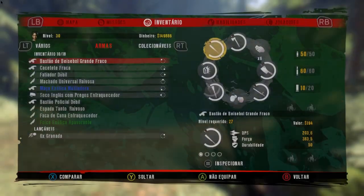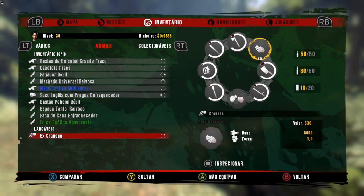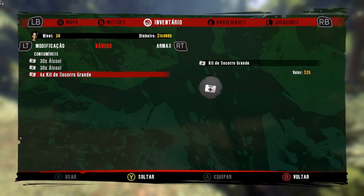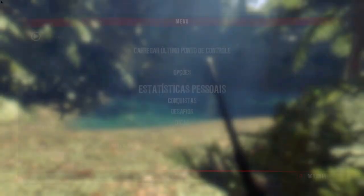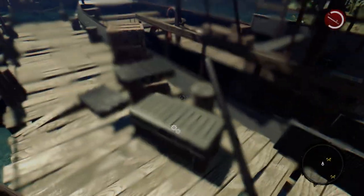Agora galera, vejam de novo — que dessa vez fiquei com 10 armas, 6 granadas e 4 kits médicos grandes. Vou fazer o mesmo procedimento, saindo da partida e retornando para ela, e vou lutear tudo de novo.